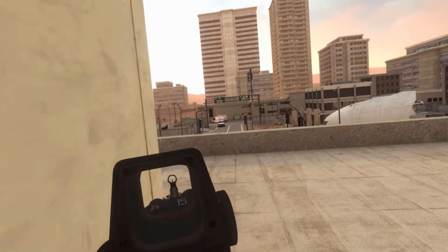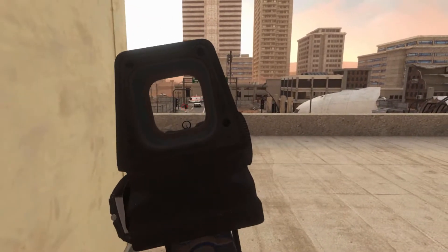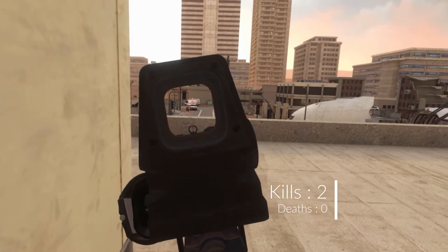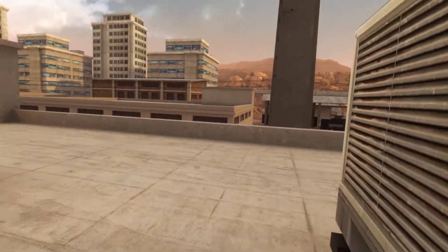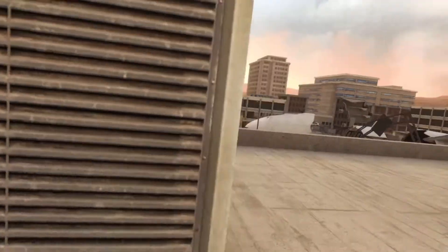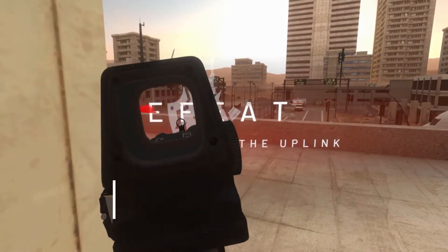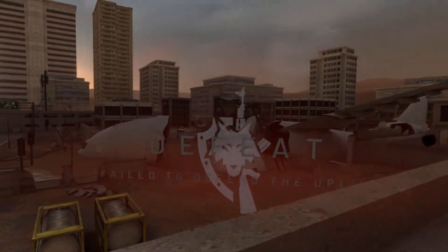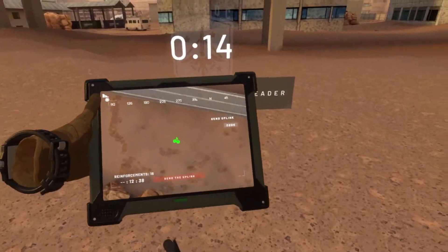I'm playing as the Fox and our objective is to defend the uplink from the Marsok. I'm on the top of the building on the far left side of the map, trying to attack all the enemy players below the building. I got one — another one — but the enemy reached the uplink without anyone to defend it.